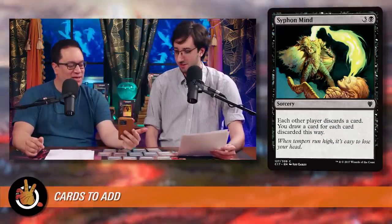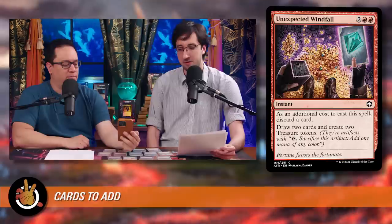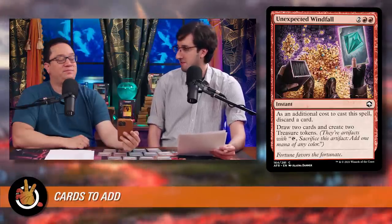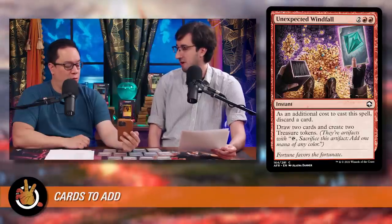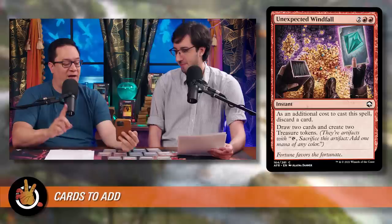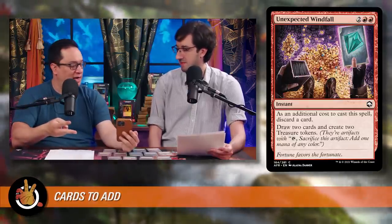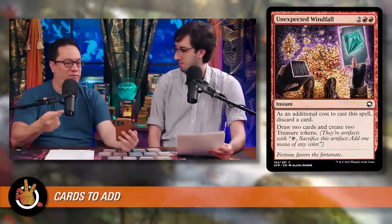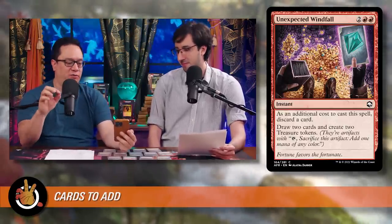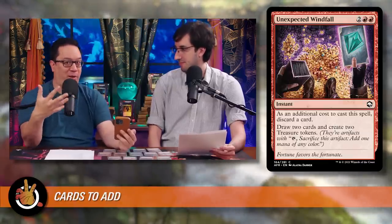The last card, number 10, is Unexpected Windfall from AFR at $1 — two red, red for an instant. As an additional cost to cast it, discard a card, then draw two cards and create two treasure tokens. If you copy this with Anhelo, you draw four cards and create four treasure tokens — it's mana neutral and you've drawn four cards. You don't have to discard an additional card when you copy it because the discard is part of the casting cost, not the copy. So you'll be up two cards rather than card-even, netting a real advantage from a single copied spell.